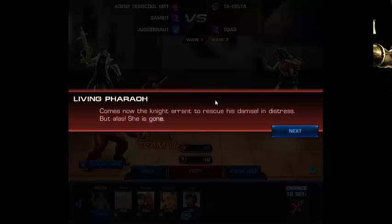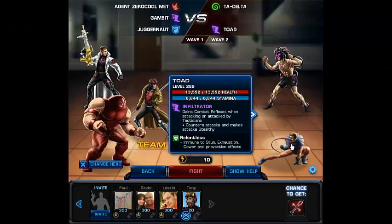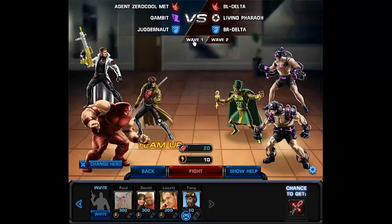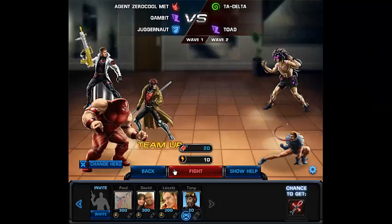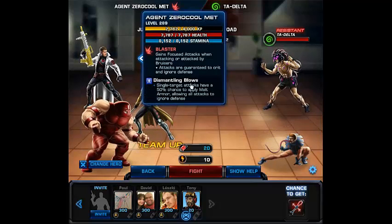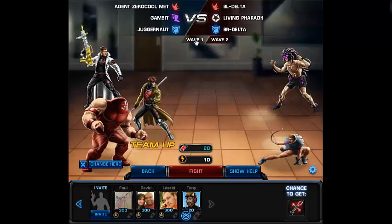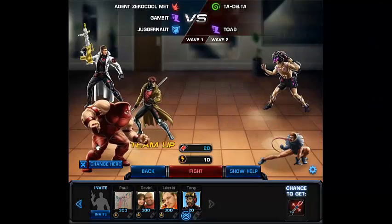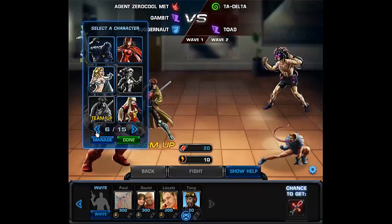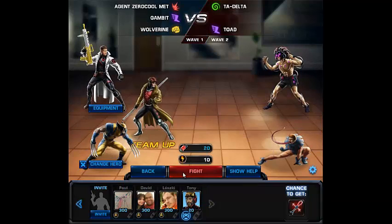I will also try to defeat the TOD, so I will have two waves and beat them both because I need the ISO. I'll leave the agent as blaster, and I'll take Wolverine as a scraper because TOD is an infiltrator, so Wolverine is a good pick.